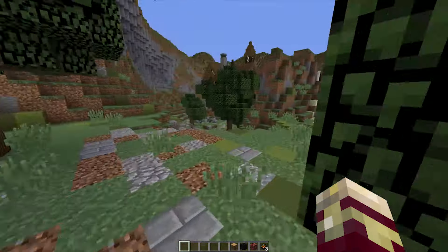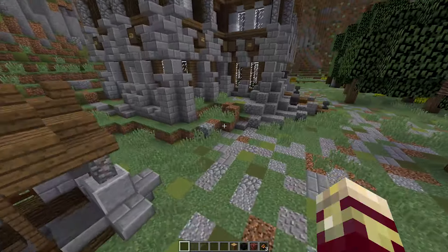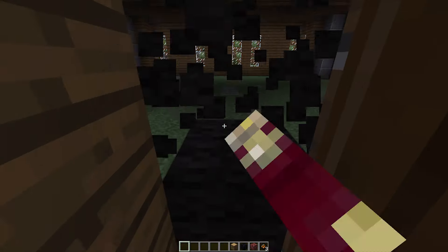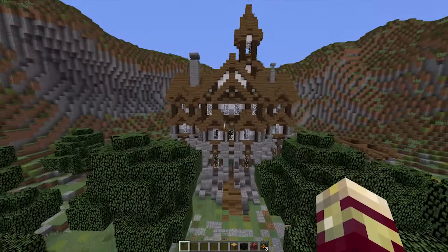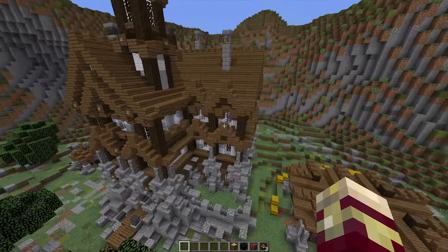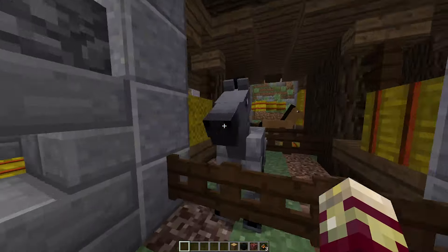We wanted to keep things very open — they wanted the town in the center, and other than that things were supposed to be very open so that people could just run about and do what they needed to do. Interiors aren't quite complete. This is a really big house — I mean, this must be three floors, and you could probably fit an attic in there as well.